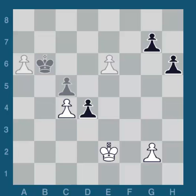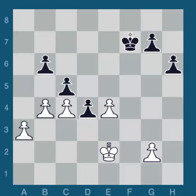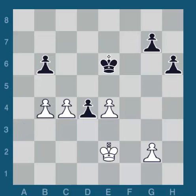He can't allow that - his only option is to take it. He plays c takes b4, a takes b4. And now king e6. As you go through this endgame course, you're going to see again and again the power of an active king. It's very, very important to play actively with your king in the endgame. In the opening and in the middlegame, you want to protect him, keep him safe. But in the endgame, he becomes an active warrior.